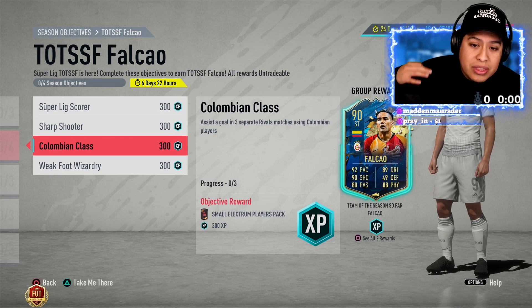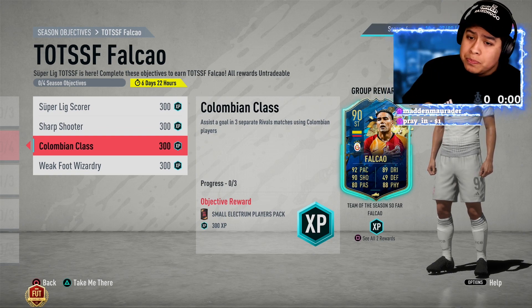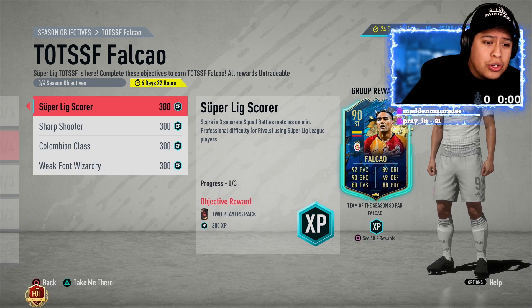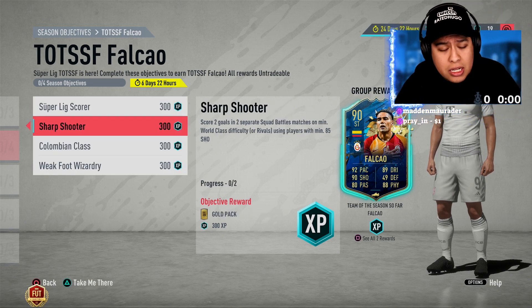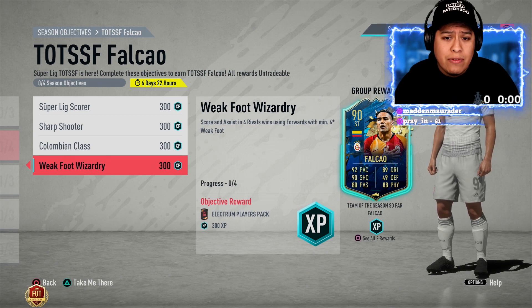With the Colombian objective, you just have to assist a goal in three separate rivals matches using Colombian players, which should be pretty easy. You can do two of these in rivals and finish them in three matches, or do all of them together depending on your preference. The last one is scoring or assisting in four rivals wins using forwards with minimum four-star weak foot.